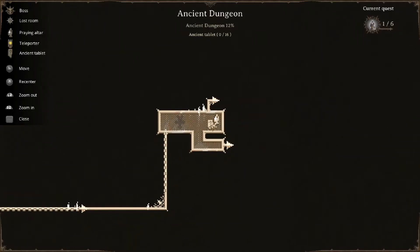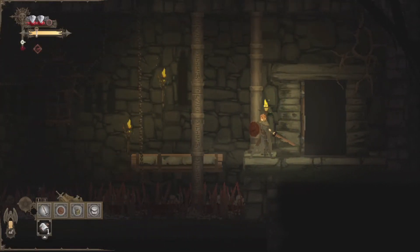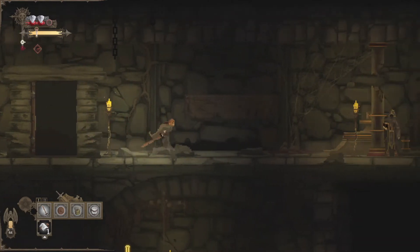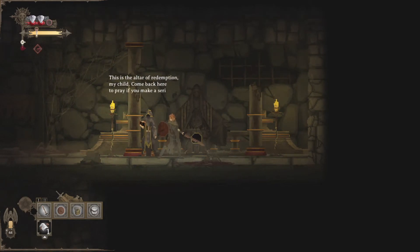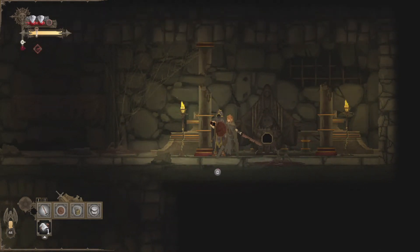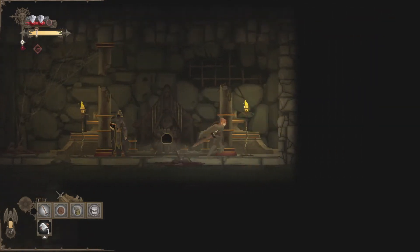So this is going to be the second path. Right now we could either go up or take the path below. There was somebody else we should talk to up above, so let's do that. Here's the other path. Let's talk to this guy real quick. He says: 'This is the altar of redemption, my child. Come back here to pray if you make a serious mistake.' So I guess maybe I won't give too much away right now, but this isn't exactly what we think it is. It might grant you absolution. 'Don't forget however that everything has a price. Theft gets you the whip. Adultery gets you hung. And perjury leads to abnegation.' So we actually cannot interact with this right now, so we'll go ahead and leave it.